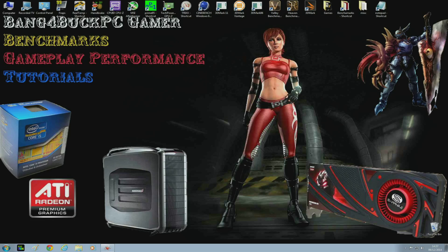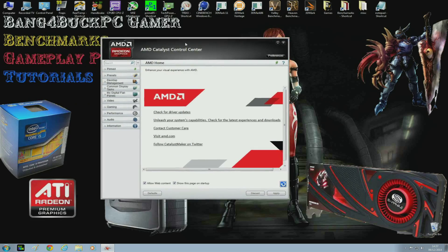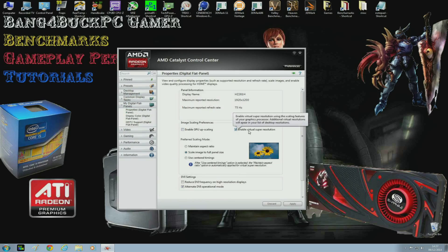I'm going to finish off now by showing off the Virtual Super Resolution feature. What you need to do to enable this feature is open your Catalyst Control Center, click 'My Digital Panels', then click 'Properties'. There's a feature called 'Enable Virtual Super Resolution' — all you need to do is check that box and hit Apply.